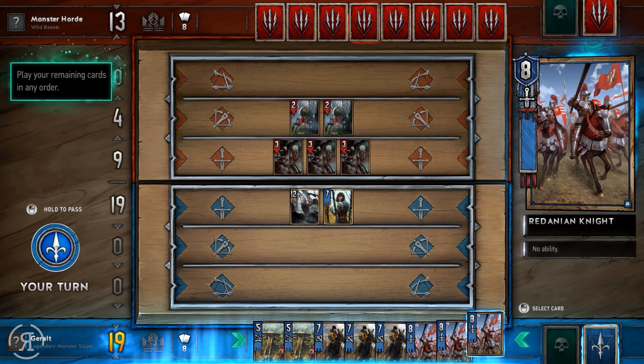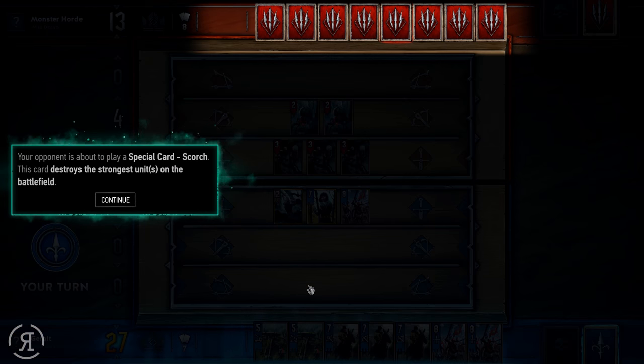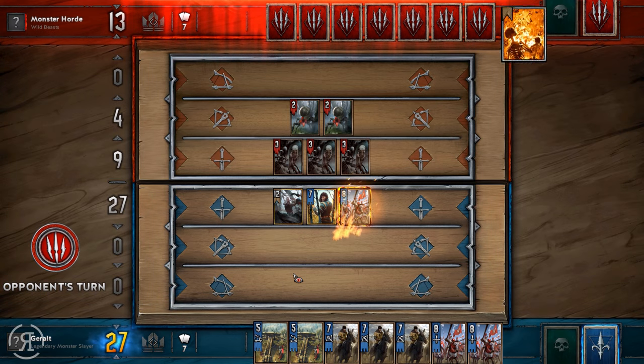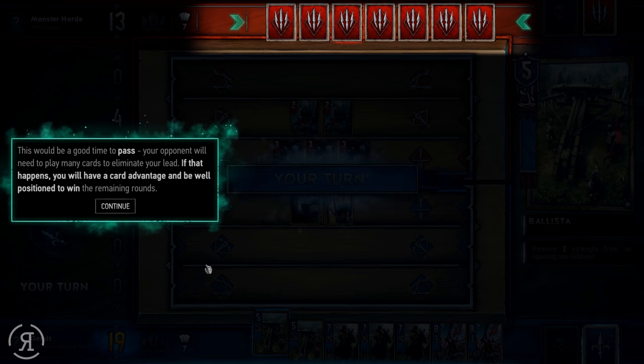Play your remaining cards in any order. The opponent is about to play Scorch — a special card that destroys the strongest unit on the battlefield. I was a little worried Geralt was going to be eliminated. But as you can see, Scorch did not affect Geralt or Vernon, because those are gold cards. Gold cards are immune to most card abilities, and you can recognize them by their gold borders.